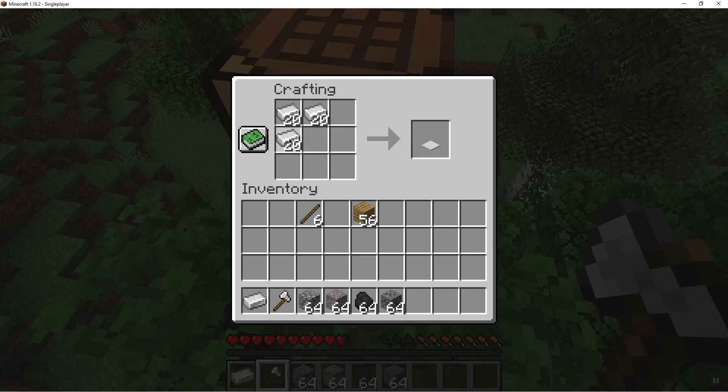Whatever I do with iron, you're just going to do the same pattern with any other materials. Like with wood or cobblestone, it'll be the same pattern.